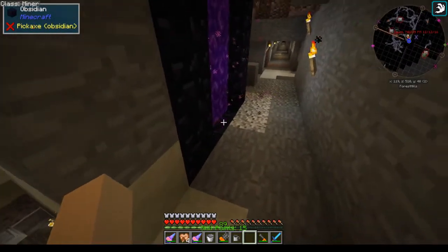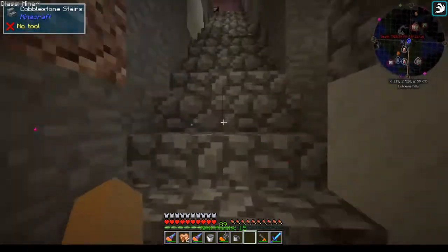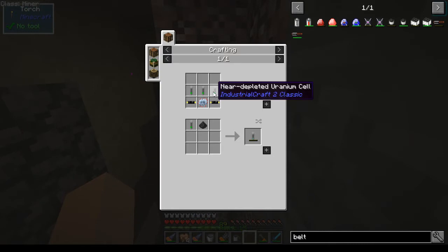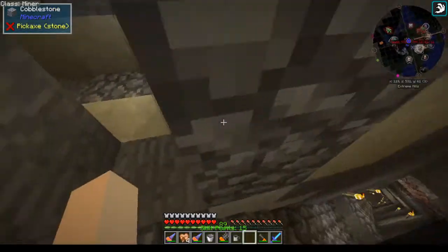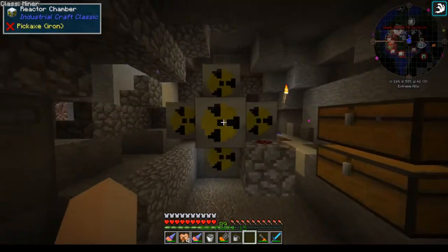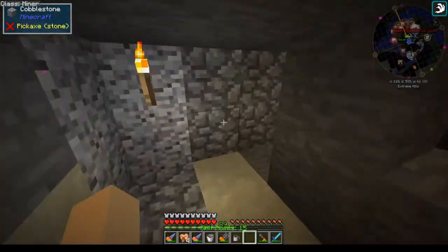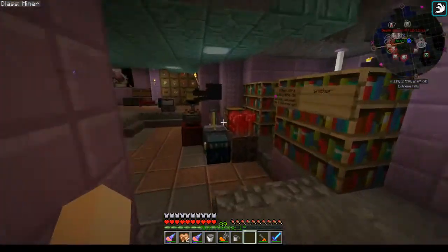I learned something in IC2 Classic I didn't know — you can make near-depleted uranium cells with just one uranium ingot. You make eight near-depleted cells and then you can put them into a breeder reactor. I had one right here and was getting ready to move them upstairs, that's why they're not in there. That's a nice way of making your uranium go eight times further basically.